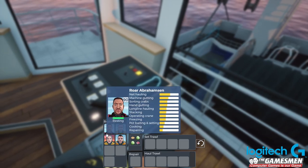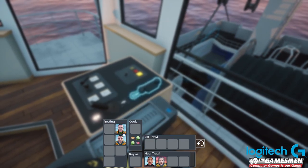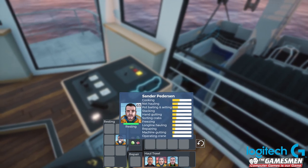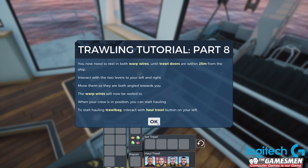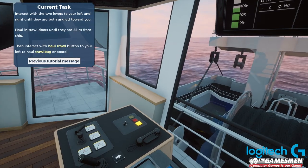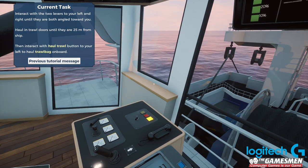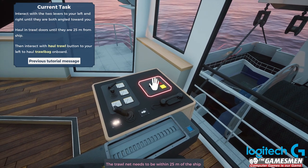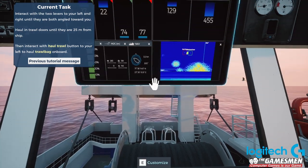Let's manage our crew - bring these guys down and back in to haul the trawl. Interact with the two levers to your left and right until they're both angled towards you, with the trawl door 25 metres from the ship, then interact with the haul trawl button to lift your trawl bag on board.